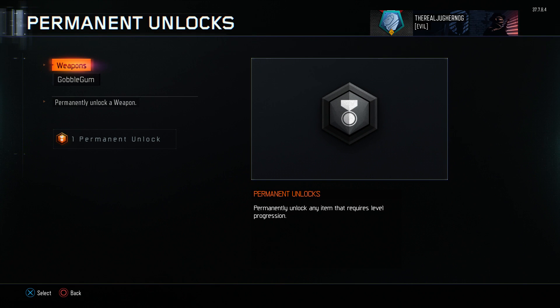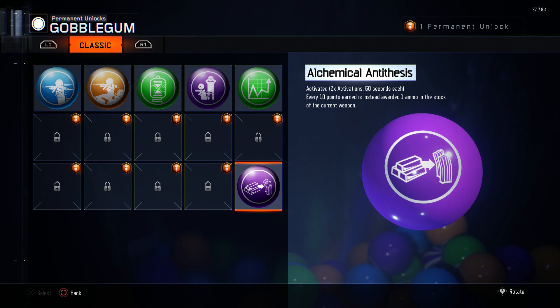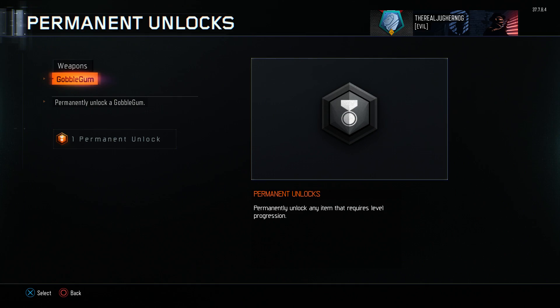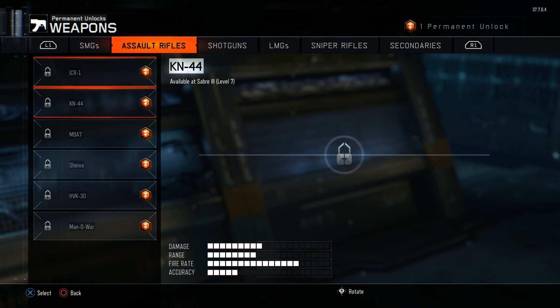Or you can take your perma unlock token and do two things with it. I actually used my perma unlock on Alchemical Antithesis — I'm going to make a dedicated video on this for you guys because this is the most powerful classic gobble gum you can get. Alchemical Antithesis is just amazing, and I'll cover it in a couple more videos.